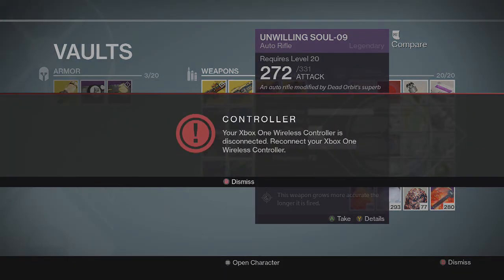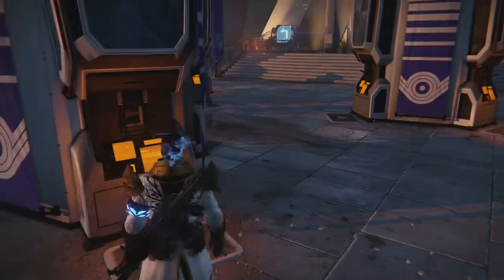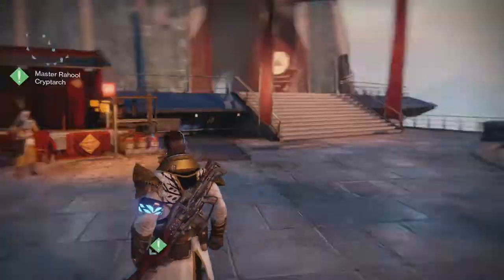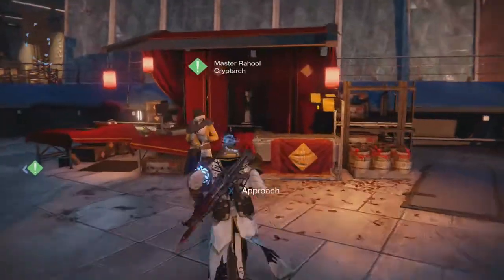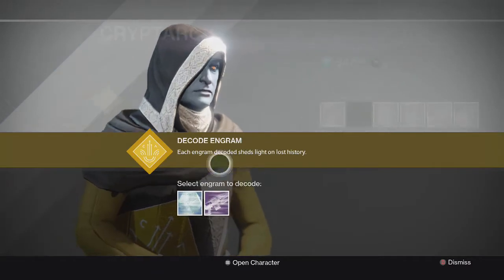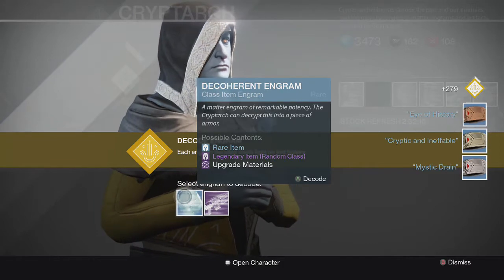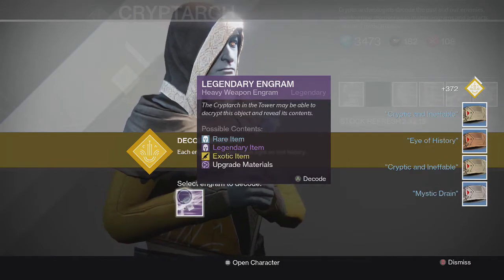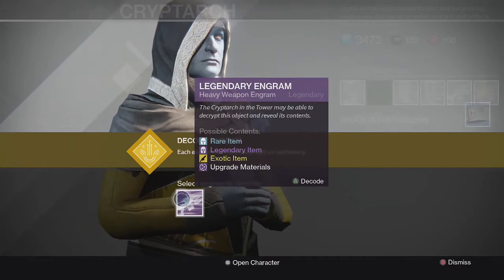It looks like my remote is running out of battery here, give me a second. So now that I am back, my other reward was an Icebreaker, so that is now on my other character. Let's go ahead and go to the Cryptarch and open up the rest of our engrams, and then we'll see what the Postmaster has in store for us. Mystic Drain, Cryptic, Eye of History, and Cryptic. So now for what you guys have most likely been waiting for - the legendary heavy weapon engrams. I'm going to go ahead here and call out the Gjallarhorn.